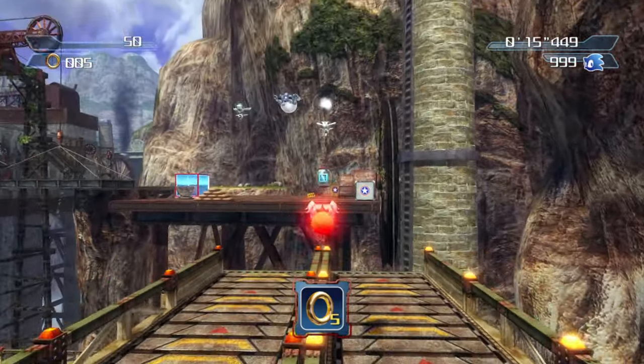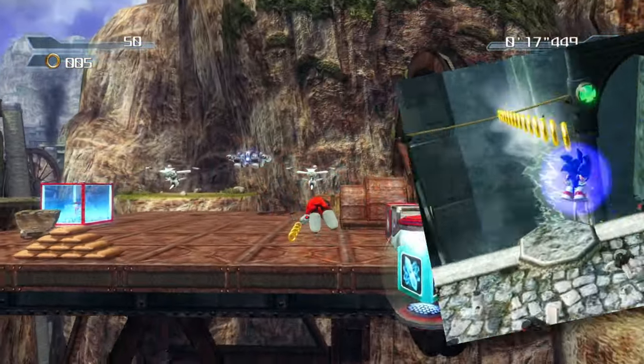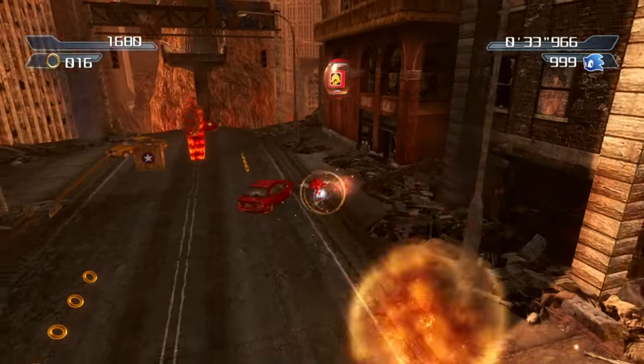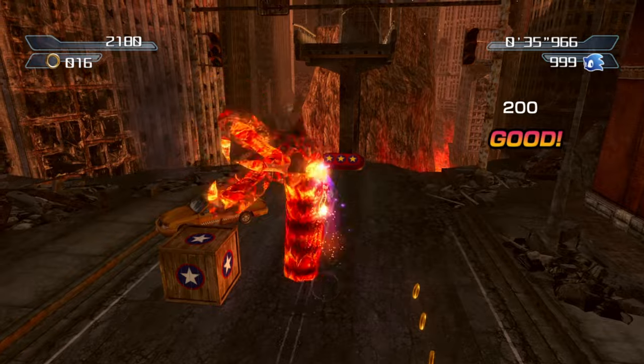Pressing the secondary action button — the same one that Sonic uses for the light dash — finishes with the crimson uppercut. Inspired by Sonic Adventure 2, this is a great option for taller enemies that are harder to defeat.